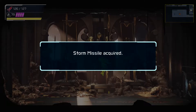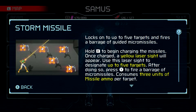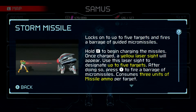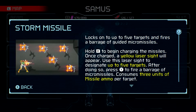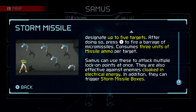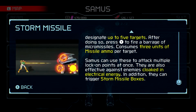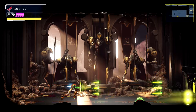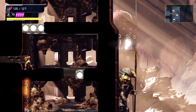At least I only died once. We get the Storm Missile for beating it. Lock on to up to five targets and fire a barrage of guided micro-missiles. Hold R to begin charging; once charged, a yellow laser sight will appear. Use this to designate up to five targets, then press Y to fire. Consumes three units of missile ammo per target, so a maximum of 15. These can attack multiple lock-on points at once and are effective against enemies cloaked in electrical energy. They can also trigger Storm Missile boxes. And of course, right off the bat the game gives you electrical enemies.